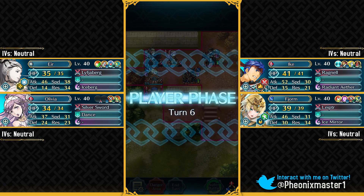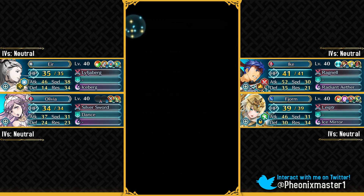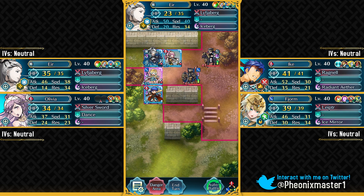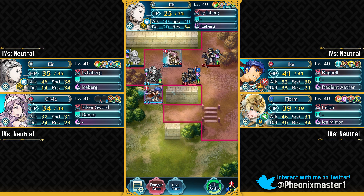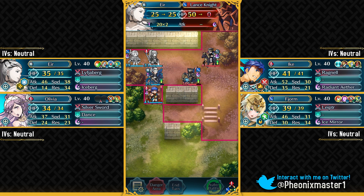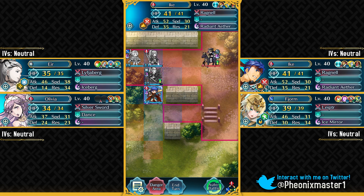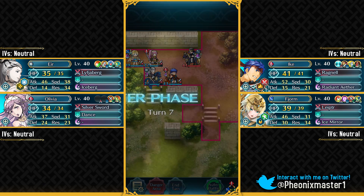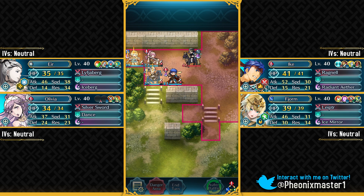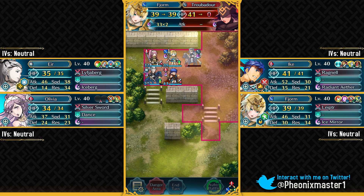We haven't had an Abyssal Legendary Hero Battle yet, so I can't say for certain, but looking at her stats she should be amazing in Legendary Hero Battles — her speed is high enough to double even Abyssal enemies, and she can prevent follow-up attacks with her dagger. That takes care of stuff like Quick Riposte on Abyssal maps. Fjorm can get the kill on this Troubadour.